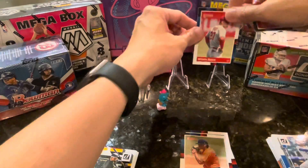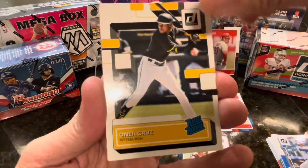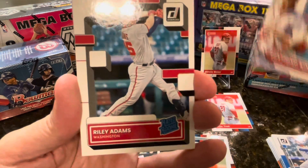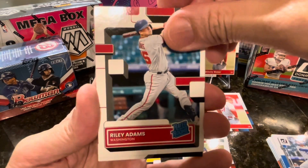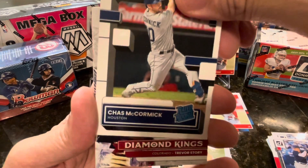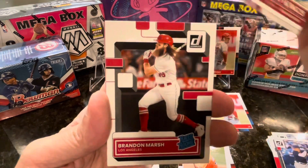Cool, so we'll put that there. We have a rated rookie of O'Neil Cruz, Juan Soto Diamond Kings, Riley Adams, Washington rated rookie. Got a Juan Soto, Chas McCormick, Chas McCormick, Trevor Story Diamond Kings, Brandon Marsh.